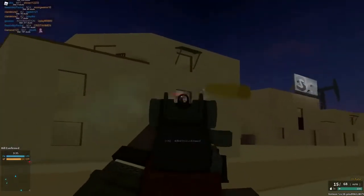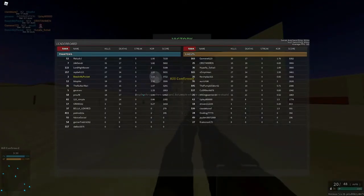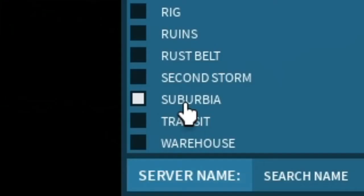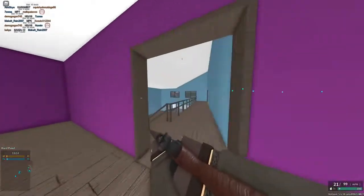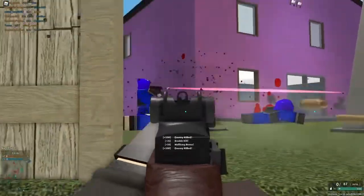This game will pit two teams of five against each other, known as the Terrorist and the Counter-Terrorist! The terrorist team must plant and successfully detonate the bomb or eliminate the entire enemy team before time runs out! This game's structure makes for some of the most intense FPS combat you can find in Roblox, as the developers did a really great job focusing on the competitive aspect of this title, letting players go all out against each other and not holding anything back!